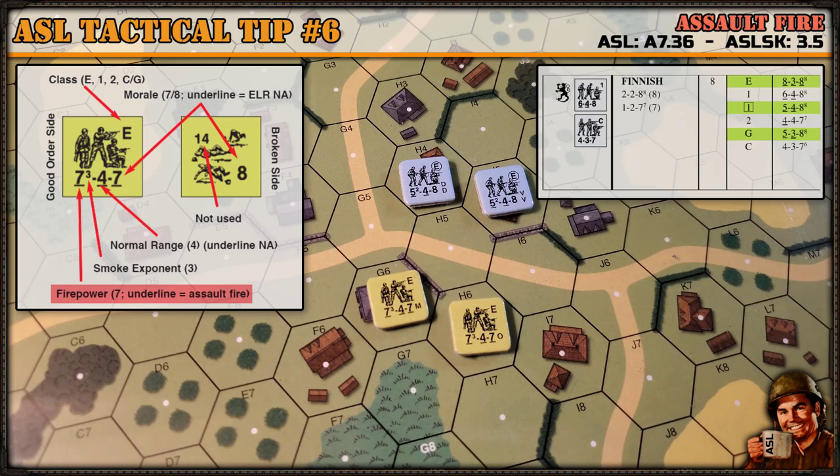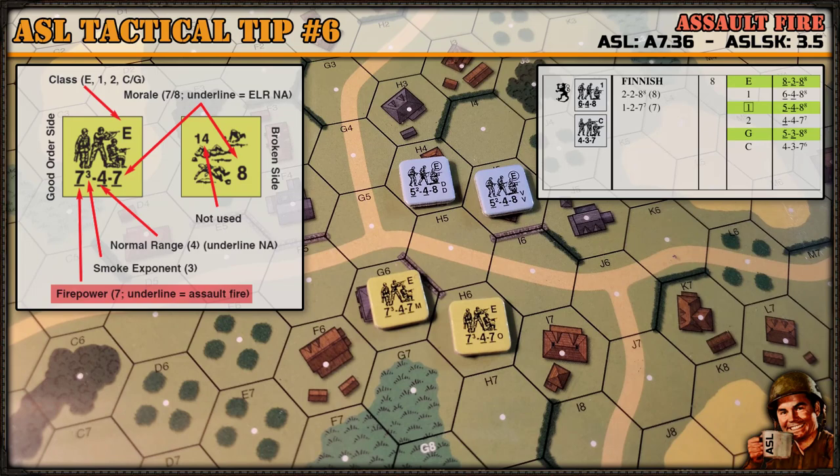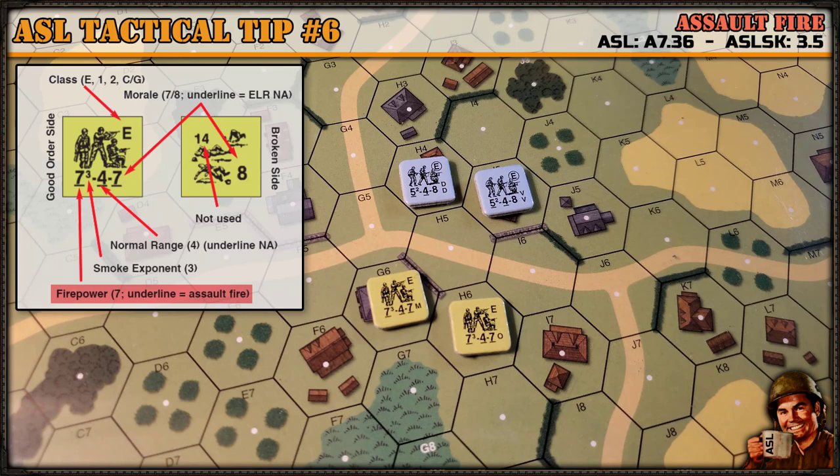Every level of squad quality in the Finnish order of battle except conscripts has assault fire, so when you play the Finns, use that assault fire every chance you get. The reason I'm talking about assault fire to begin with is it's a mechanic that I often forget in the heat of battle. While you're playing, you're moving, you're defending, you're firing — sometimes you forget that little underlined firepower strength factor.